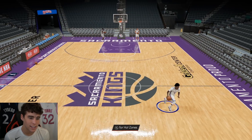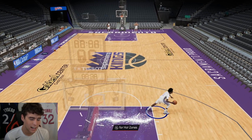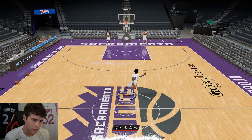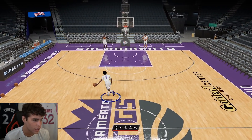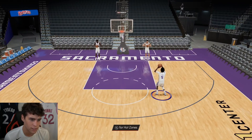De'Aaron Fox just looks tough — there's something about the way he looks that I absolutely love. Looking at his dribble animations coming up the court, I don't love his triple threat coming up the court or in the half court, though in the half court they're not that bad. You might be able to move with him better in the half court than the full court setting.